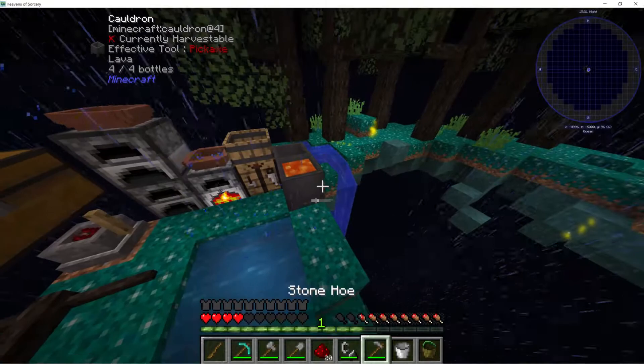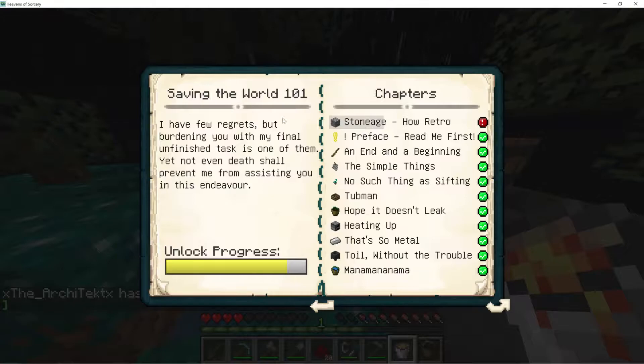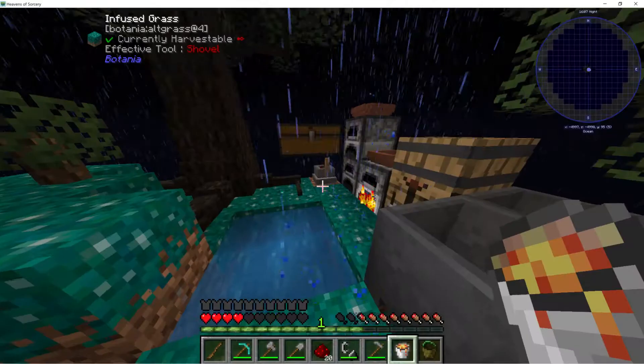How to Retro Stone Age. The latent magics here have some strange effects, as you've already seen — yet none so peculiar as the conflict of lava and water. In an even fight they'll produce an infinite supply of cobblestone as they war. Yet if water gets the advantage and contacts the source of lava, it will turn into hardened obsidian. I'm going to have to make another lava. I need to get 400 cobblestone — are you serious? This is going to take years.